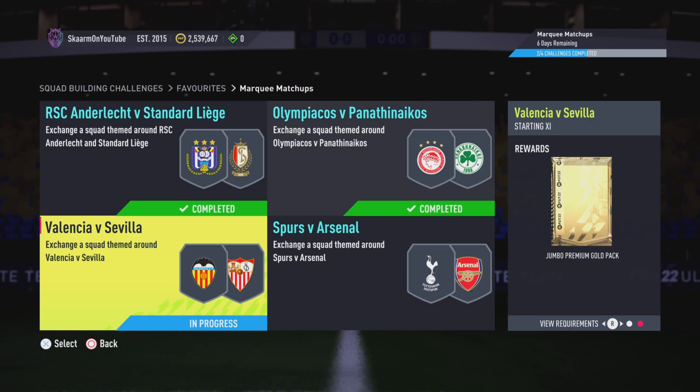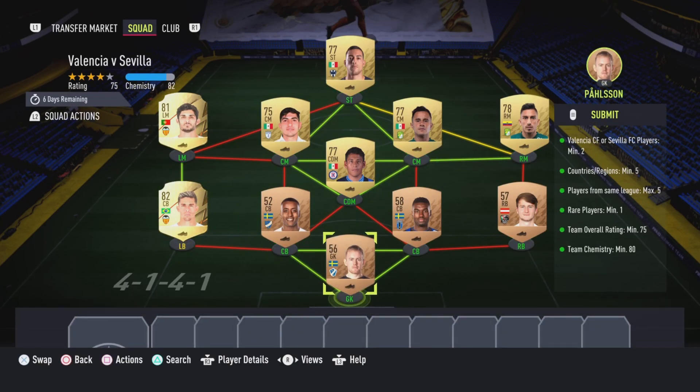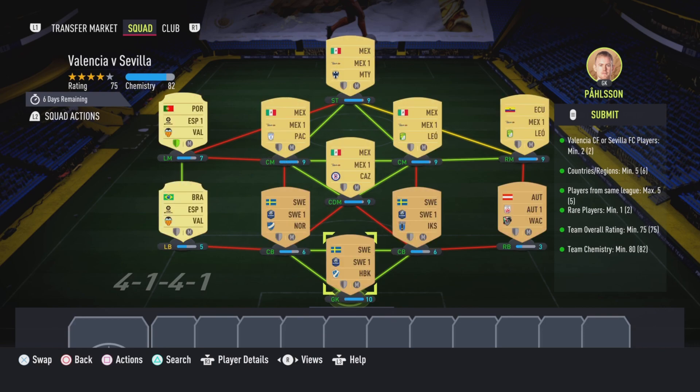For this section specifically, you will be getting yourself a jumbo premium gold pack, also known as a 15,000 coin pack, which is nothing too special overall. Nonetheless, let's look into the SBC — it costs 5,000 coins to complete.